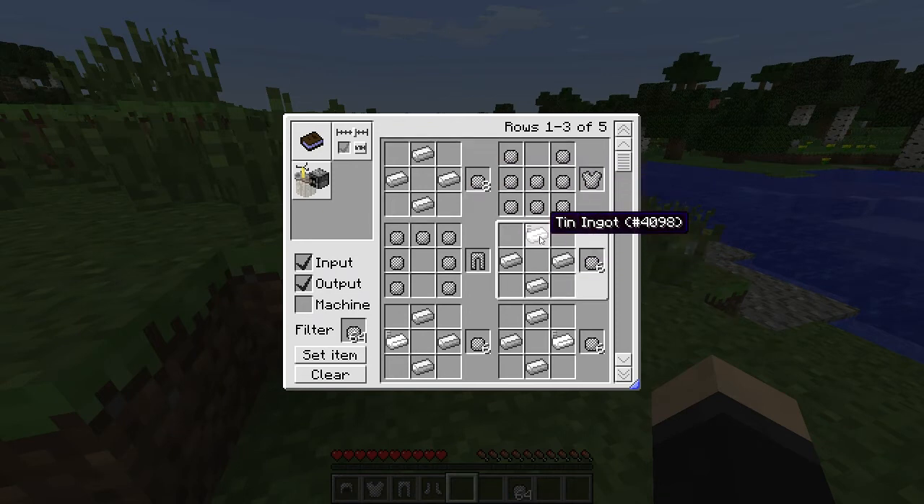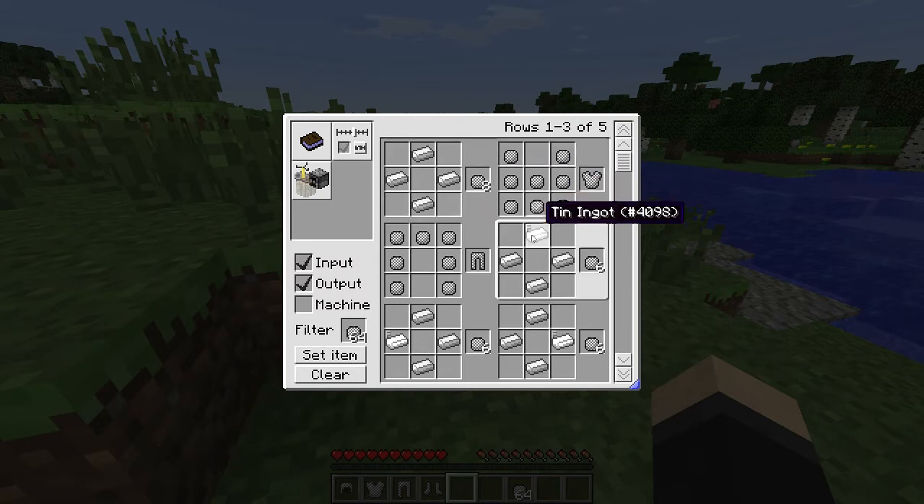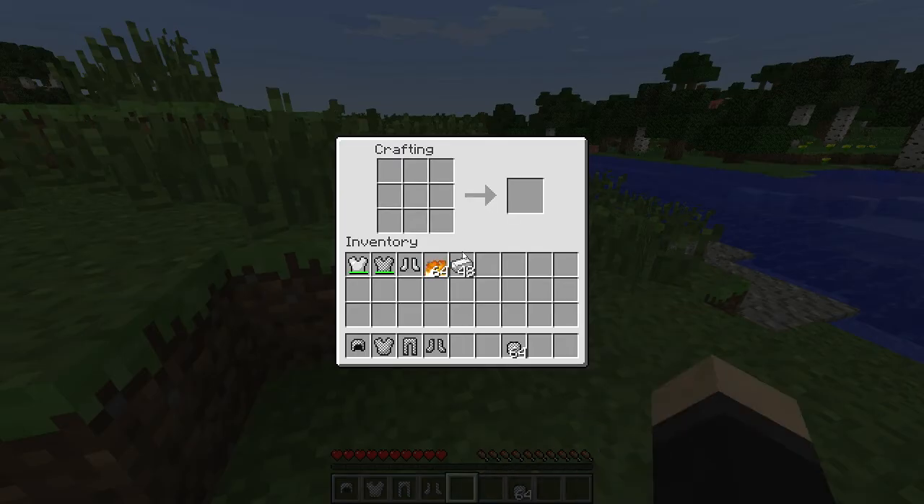You can make chain links not only with iron but also with three iron and one tin if you have Simple Ores installed too. Personally I don't think it's that useful over just using iron, but if you're really low on iron you might have some tin lying around anyway. Overall I think this is a really nice little mod that makes chain armor actually viable to use in survival.